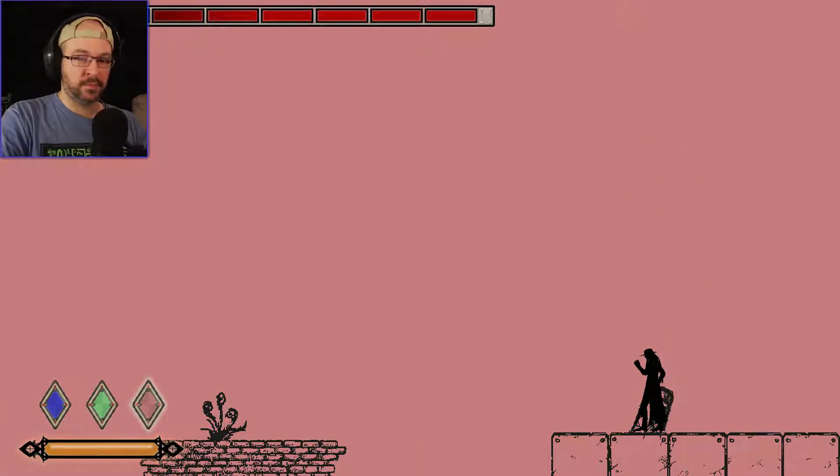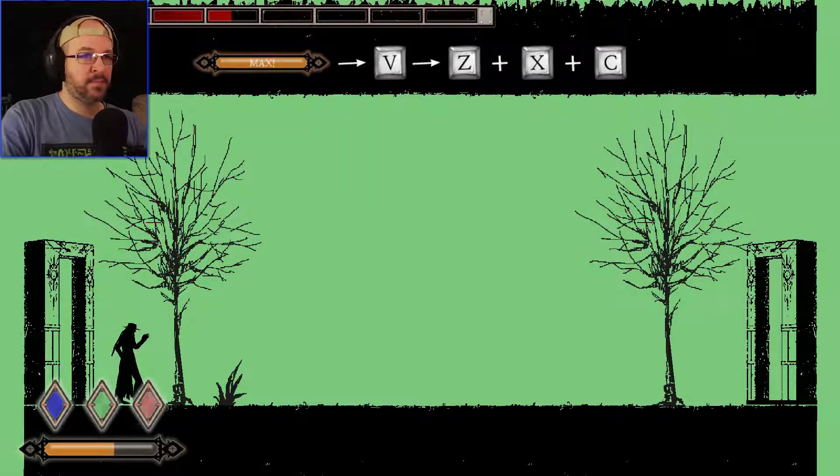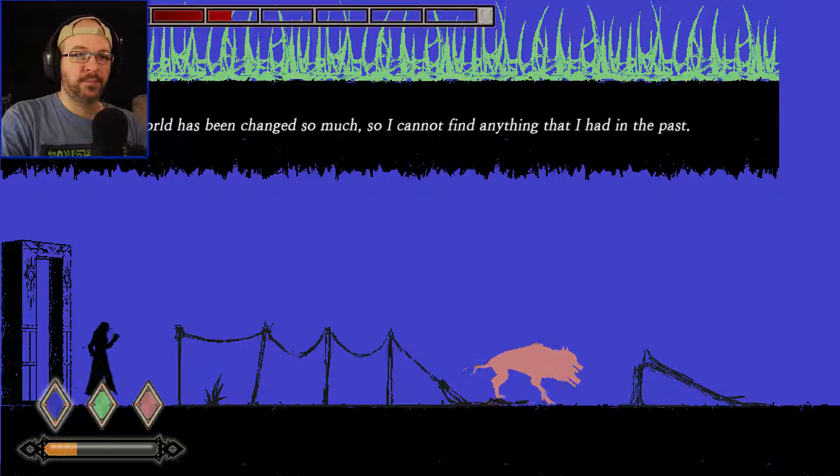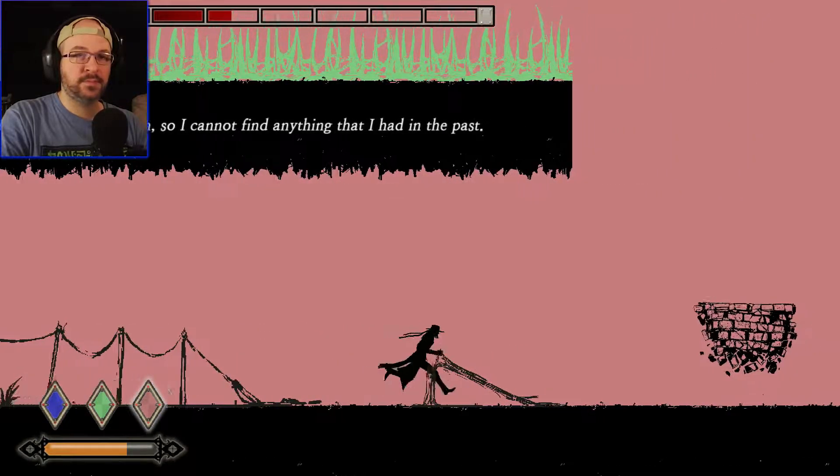You don't use the mouse at all — it's just your color keys and the arrow keys. You can see what I mean about the art style being simplified, and this is me changing the colors of the background. Okay, turn off the color there — there we go.